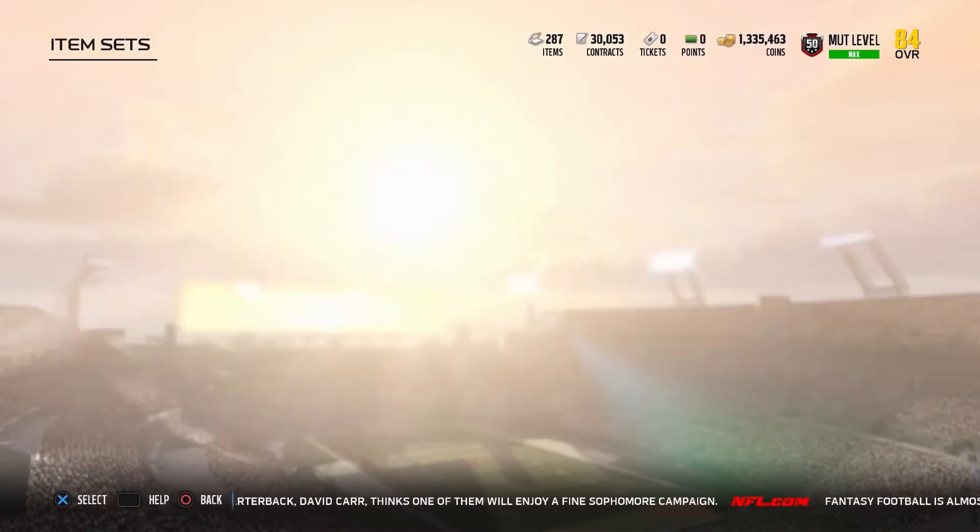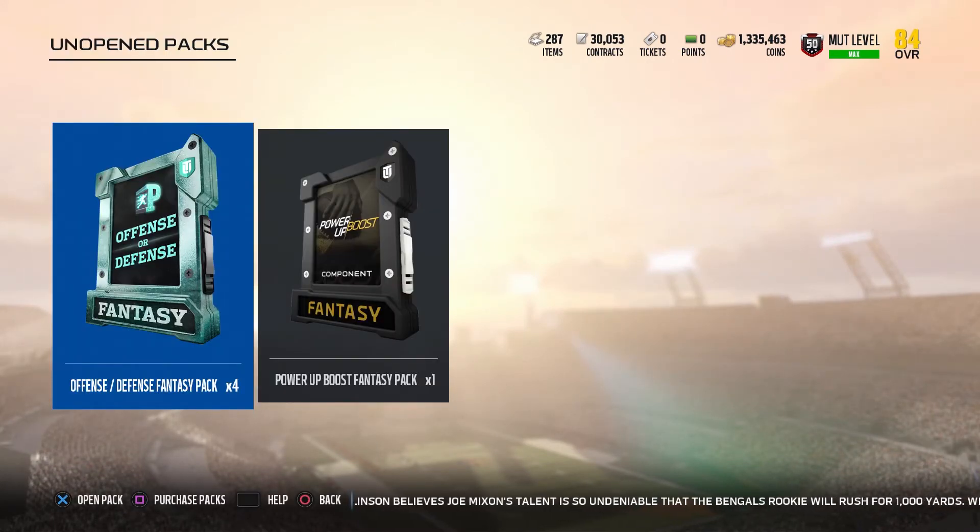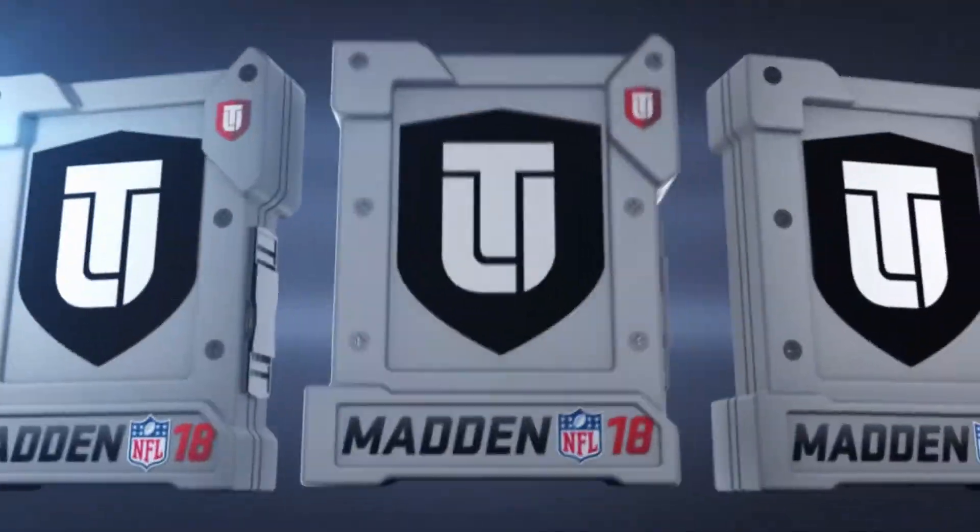We could actually get a really good pull. My Elgato cut out once again, I don't know what's up with it, it's been cutting in and out for some reason. Hopefully I just fixed it. But like I was saying, you can pull Julio Jones, Luke Kuechly, Ezekiel Elliott — any of them guys would be a great pull for us. So let's get right into this without any further ado, see what we can pull.